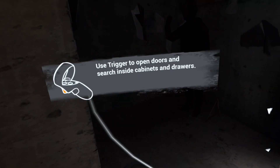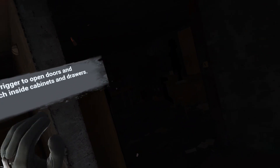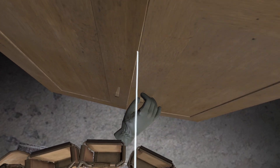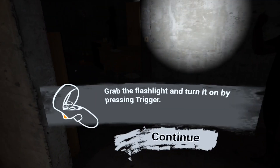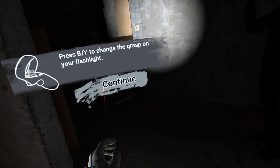Frick — I scared myself. Use trigger to open up cabinets and search inside. I'm not going in there, and whatever is in there I'm not dealing with. There's a lot of lag. Grab the flashlight and turn it on by pressing trigger. Press B and Y to change the grasp.